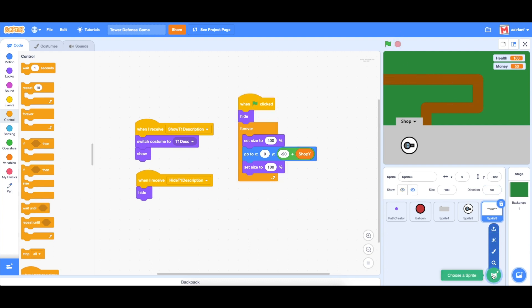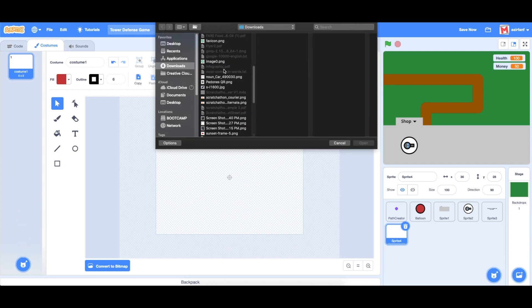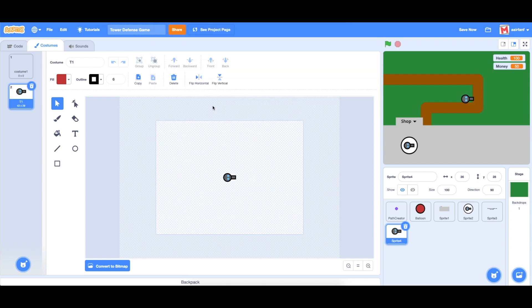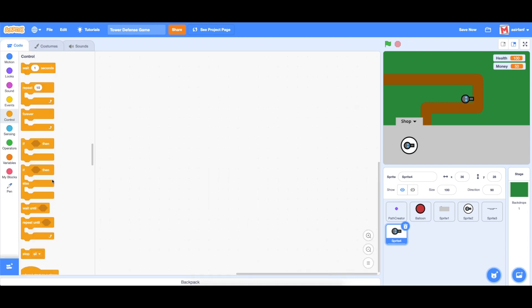The first thing we need to do is create a new sprite and we're going to upload a costume. This costume is something I've already made — it's called turret one, easily recreatable. Let's go into the code.